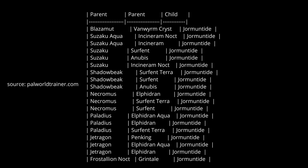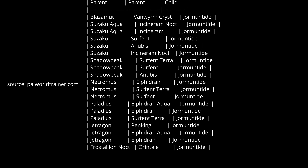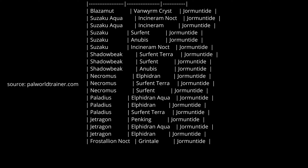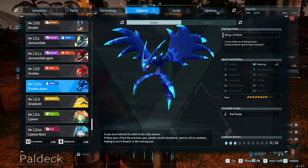You can also obtain Jormuntide through breeding — there are plenty of ways to breed it. Make sure to check out online tools like palworldtrainer.com or palworld.gg. Getting this pal is a bit harder compared to others, but not that hard.